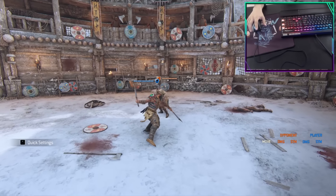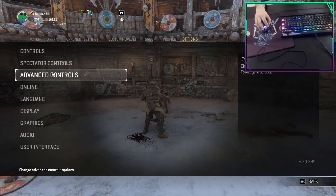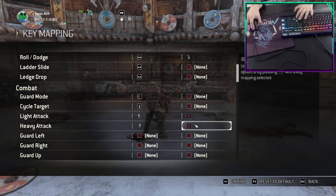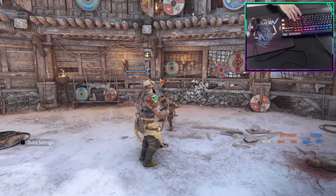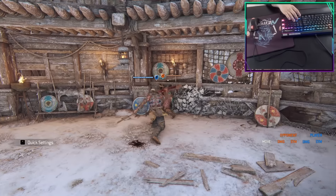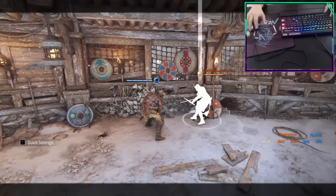One input for zone attack — if like me you have trouble consistently inputting zone attacks, you can bind both Heavy and Light second bindings to the same button to create a single input for zone attack. If you've had instances of mis-inputting a zone, I recommend adding this setting and giving it a try. This is PC only, as console has very little freedom when it comes to keybinds.